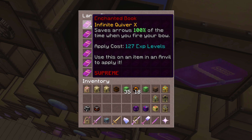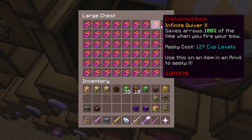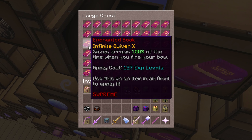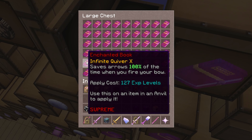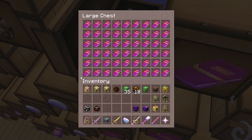Just from looking at the book, you can see that it claims to save your arrows 100% of the time when shooting a bow. If that was actually the case, then you probably wouldn't have clicked on this video. A lot of you are here because even though you have this enchant on your bow, you still keep running out of arrows and it's driving you crazy. What exactly is going on?